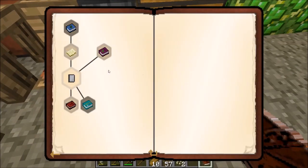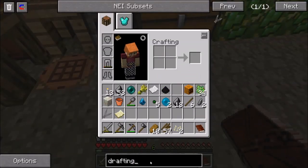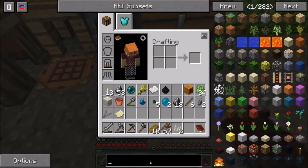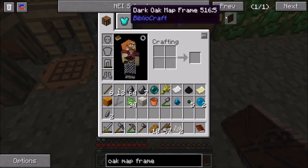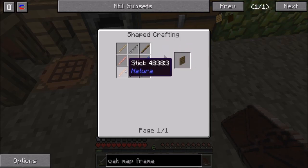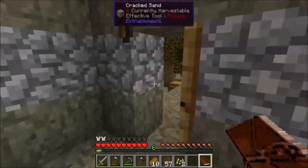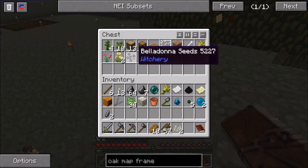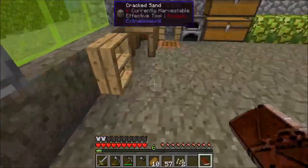The last item on the list is the oak map frame. Let's look at the recipe in NEI — an oak map frame is a half slab and some sticks. I have six sticks but need more, so let's grab some wood from out here. We have a tree farm so we don't have to worry about wood — there we go, now we've got supplies. Let's turn these into sticks.